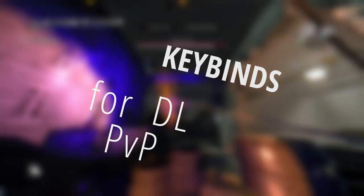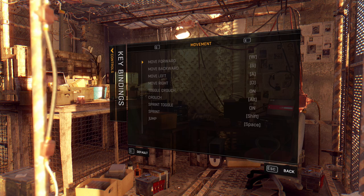Today I'll show you my keybinds for the multiplayer mode. Let's start off with human. First tab, movement.